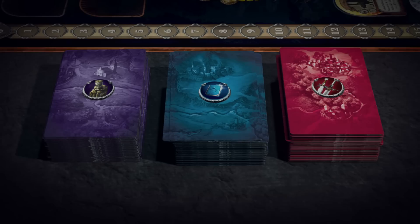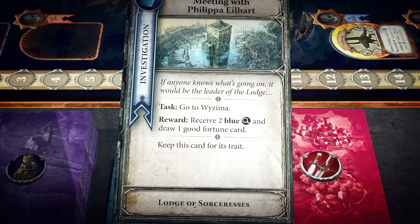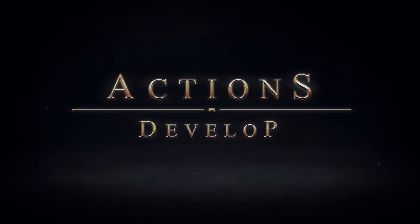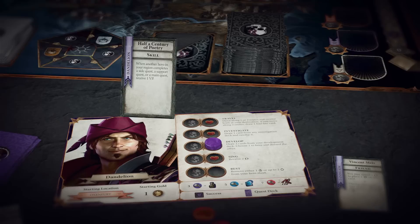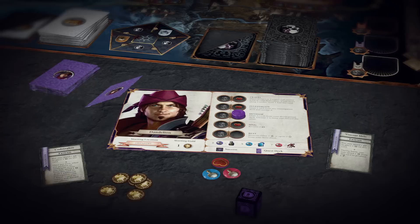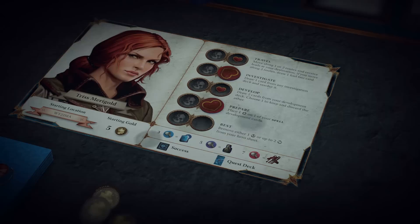To investigate, the player chooses any one investigation deck, draws its top card, reads the text aloud, and resolves its effects. Investigating yields various types of encounters, including battles and gaining leads. To develop, the player draws the top two cards of his development deck and chooses one to keep, placing it face-up near his hero sheet. Then he places the other card face-down at the bottom of his development deck. To rest, the player removes either two minor wound tokens or one severe wound token from his hero sheet.